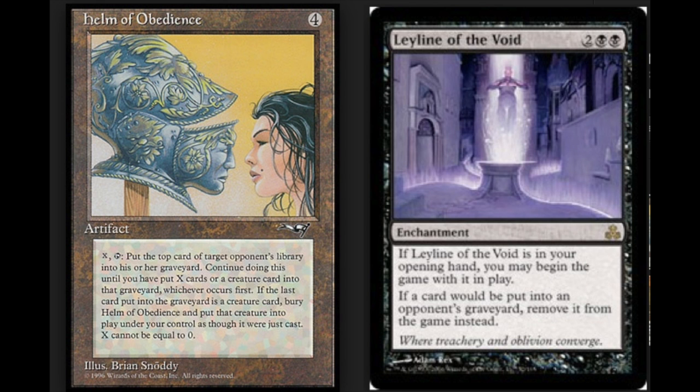Next, Helm of Obedience and Leyline of the Void. One of the things I like about this combo is just the massive amount of text on Helm of Obedience. If this is the first time your opponent sees this combo, they are not really going to get it. What you're going to do is put the Leyline of the Void out — if it starts in your hand, great; if not, you can hard cast it.